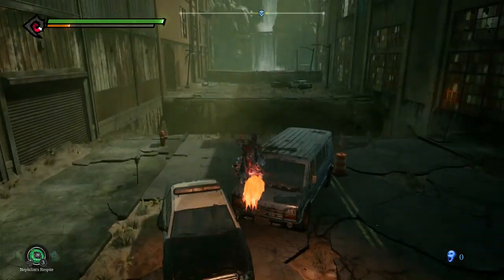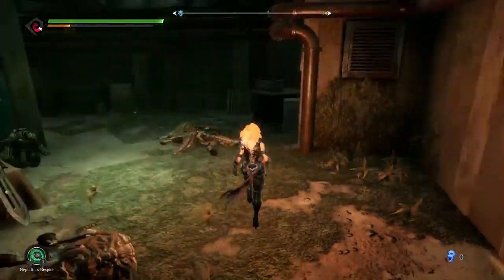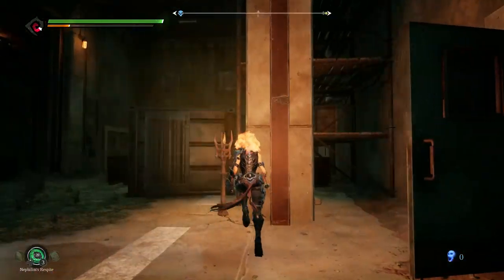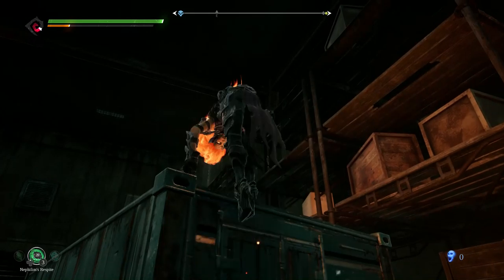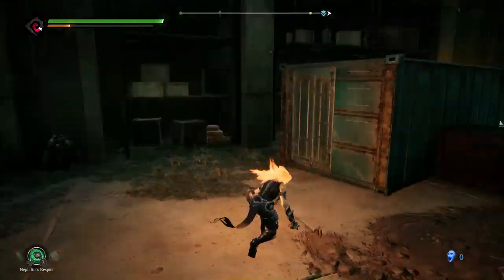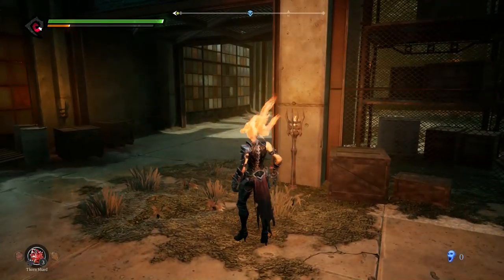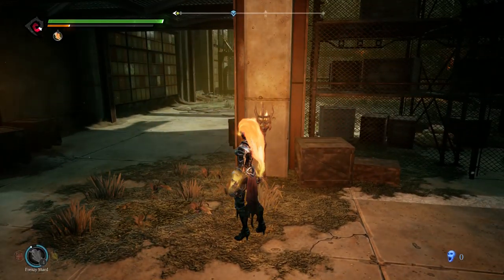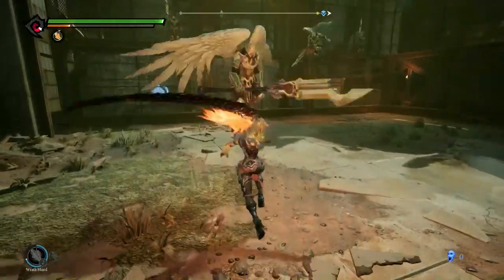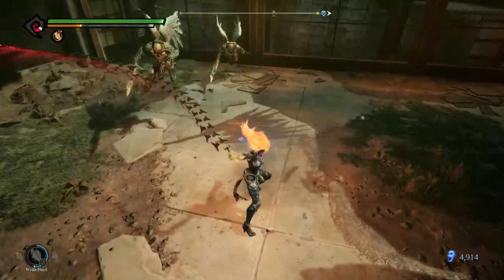I'm just having a look around because I cannot believe there is no checkpoint here. This run back seems kinda dickish. My spider senses are tingling, but it appears my spider senses are wrong this time. I'm just gonna do this boss. That was not a wrath shard. Is this the take-more-damage, deal-more-damage thing? That's kind of what I don't want.